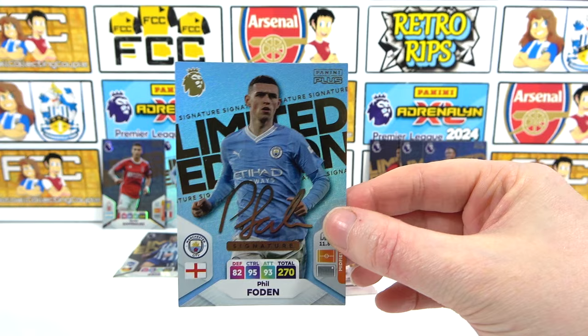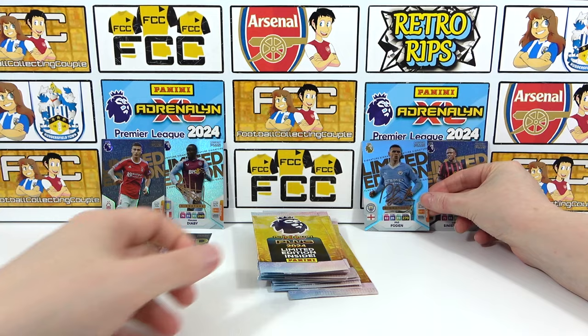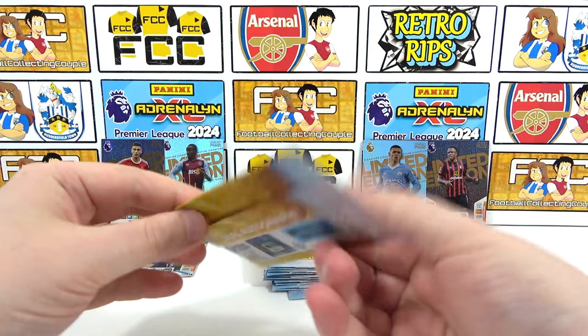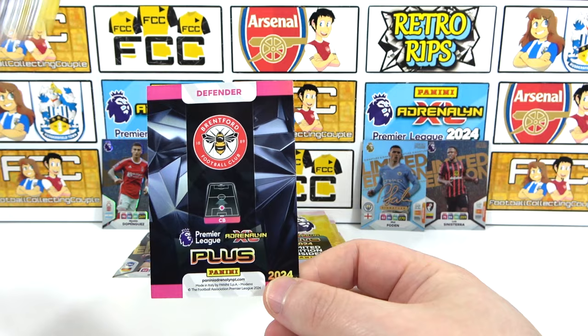Pack eleven — Man United, it can be all three! Aww, we've already had that one. Double Varané, he let us down. Pack twelve — it's coming out the right way, one card per pack of course. Aww, it's a double for me — a Palace run. Pack thirteen — Everton, that could be a signature. Can't be an auto — if it is it's Pickford. Aww, it's a base Pickford. It's a tease when that happens — you get a potential.